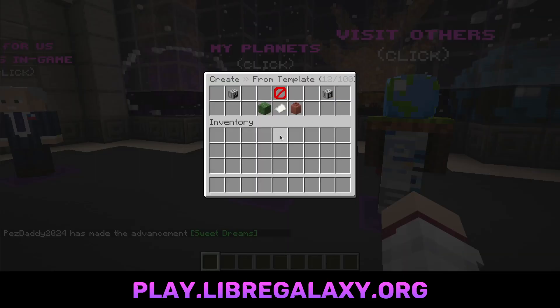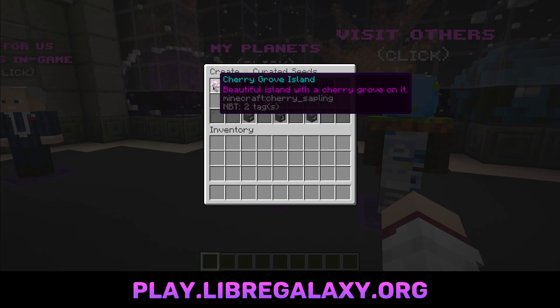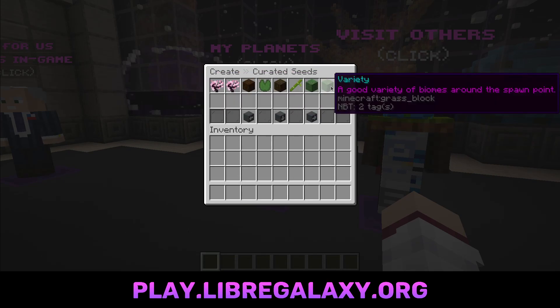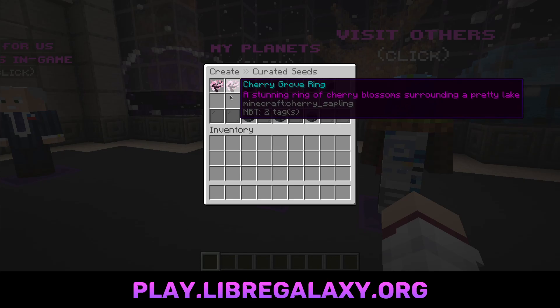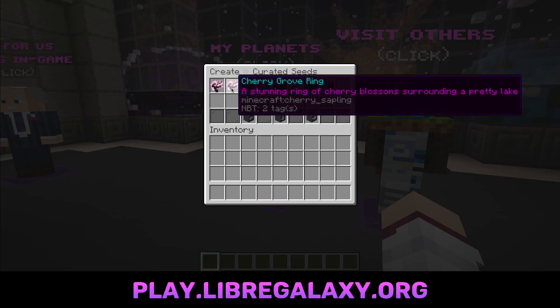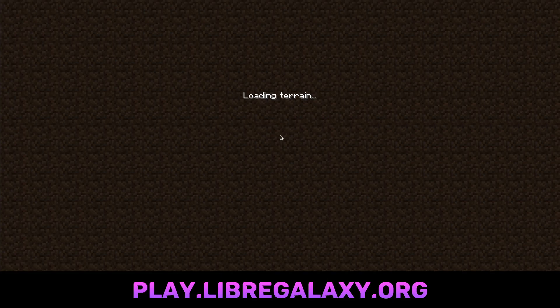Let's try to make a new planet. Let's go into curated. There are lots of cool curated seeds we have here, and there's more to come. I like the different cherry ones — they're very pretty. Let's do Cherry Grove Ring, that seems like a good template. And again, it's low stress — actually no stress — because if you don't like the template, you can just keep deleting it until you find something you like.